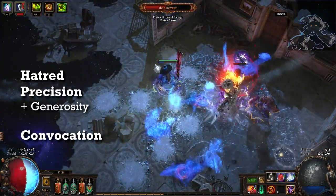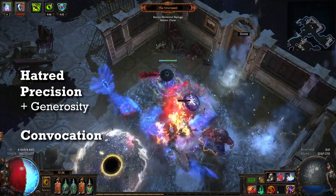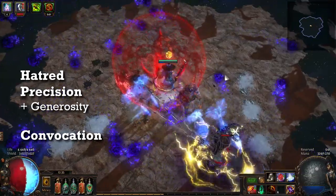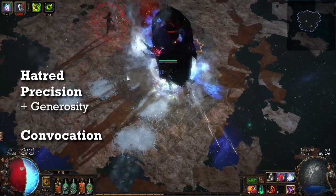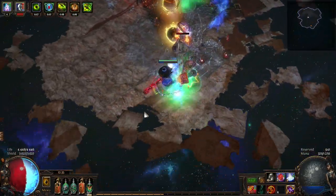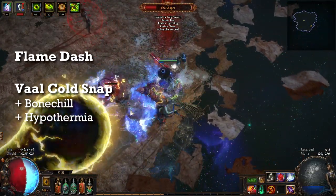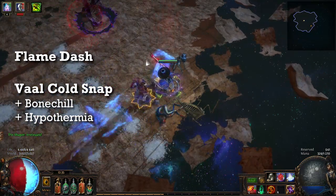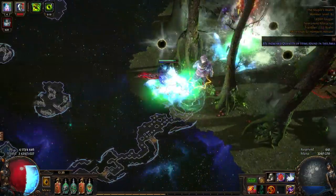You may want to swap Hypothermia for Vicious Projectiles or even Faster Attacks, but since I use Cold Snap to guarantee a chill, Hypothermia works pretty well. In my shield I have Blasphemy with Increased AoE and Temporal Chains. In the boots I have Hatred, Precision, and Generosity. Precision is not the best aura, but I couldn't squeeze in another 50% aura reservation because I'm using Aspect of the Spider on my belt.